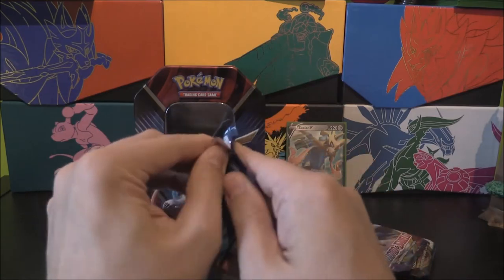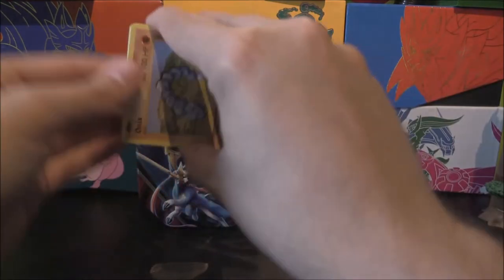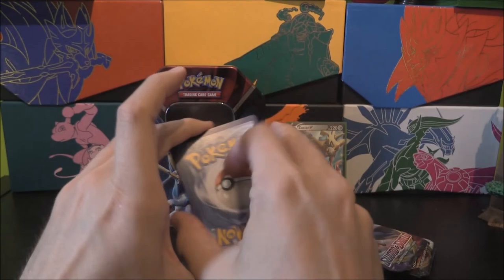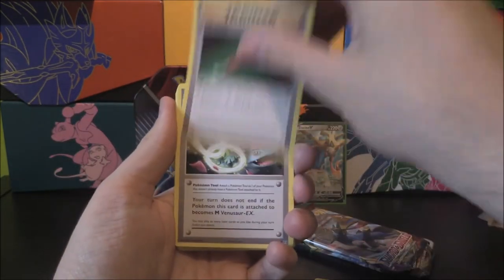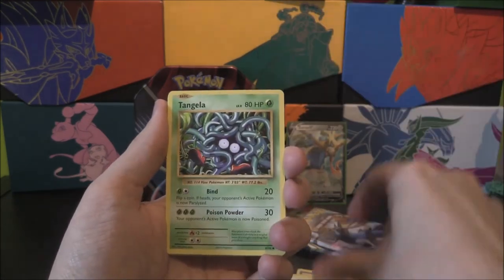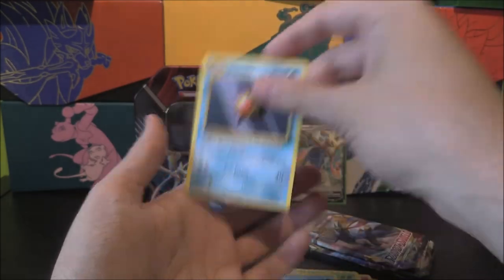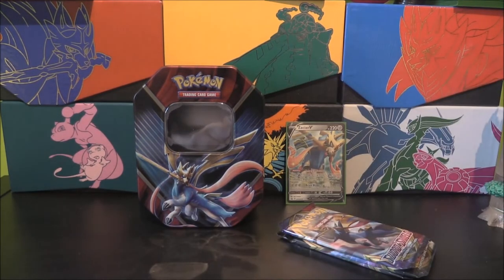We'll open them in the correct order — Evolutions first, get this one out of the way. See if we can get anything from the other two to help with our collections. It's only three packs on this one and there are no energies. We've got a Machoke, Full Heal, Venusaur Spirit Link, Onix, Fairy Energy, Voltorb, Tangela, Poliwag, a nice reverse Lightning Energy, and a Starmie as the reverse. I'll keep that reverse — that's pretty nice.